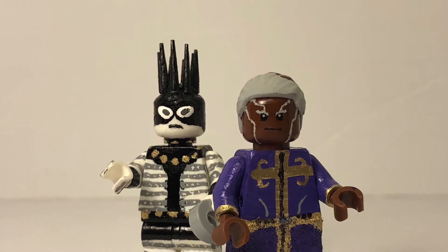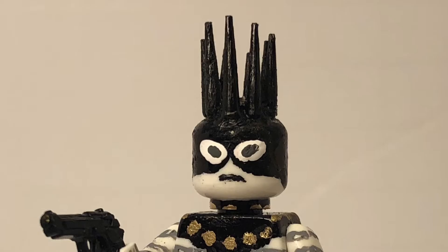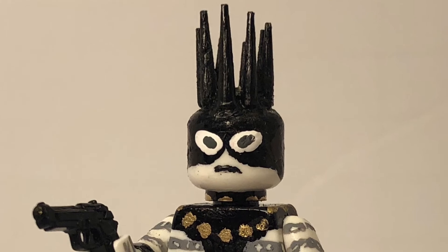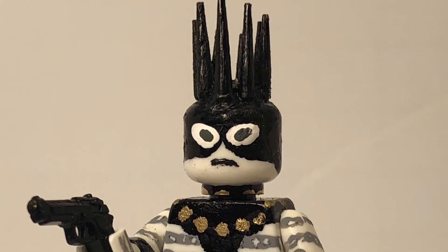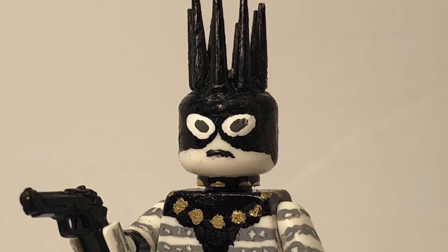Whitesnake took a little bit more effort to make because of his complicated design. Starting off with his head, I just used a normal white head and painted on all the black detailing. The spikes on top of his head are actually toothpicks that I broke off and painted black, so I think the head actually turned out pretty accurate.